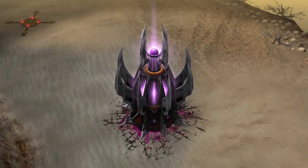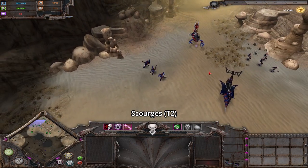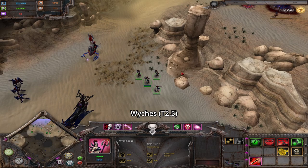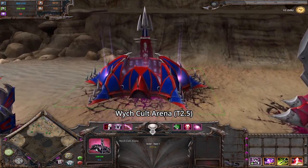Finally, Dark Eldar. Dark Eldar's tier researches are all done at the HQ, but none of them actually modify the HQ itself in any way, unlike the previous races. So I'm just going to put forward some points to help you figure out what stage of the game they're at. For tier 2, things to look out for are scourges, witches, raiders, taloses, and the witch cult arena.